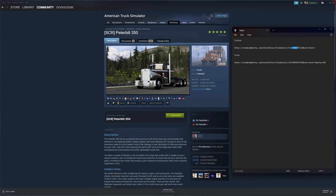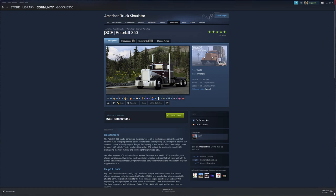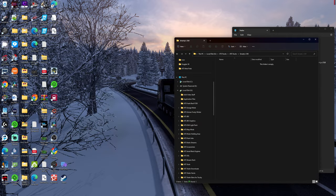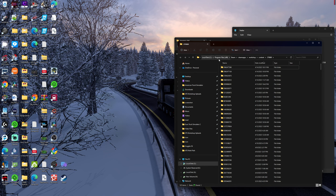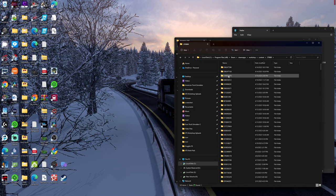First, grab the trailer ID from the URL — highlight up to the ampersand, copy it. I have a shortcut on my desktop. The path is: Program Files (x86) > Steam > steamapps > workshop > content > 270880. That's where all your ATS mods go. The folder 227300 is where all your ETS mods go. So 270880 is where we need to go — paste that number in the search to find the trailer.